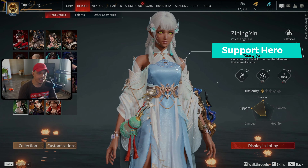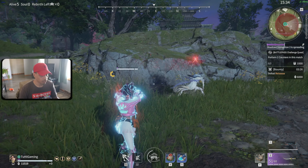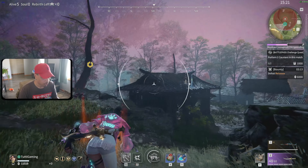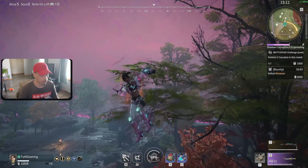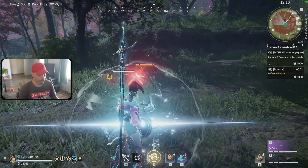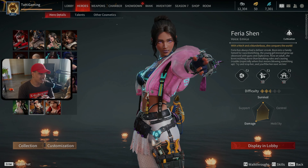Moving on to another healer — Ziping Yin. She's a little different from Karumi. Look at how strong her support/survivability rating is. I think she's beginner friendly as long as you read what her abilities do. Downside: no mobility, and her abilities don't do damage since she's purely a healer. But she can be crazy tanky — her ultimate kind of prevents you from dying, and with the right talents you can keep recovering skill and ultimate quickly. Very good survivability, just requires good sword play.